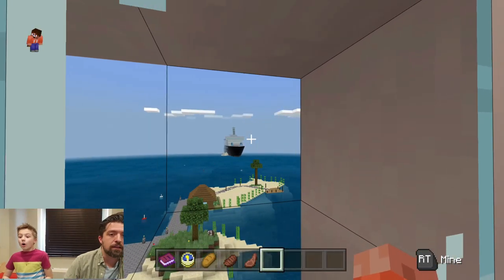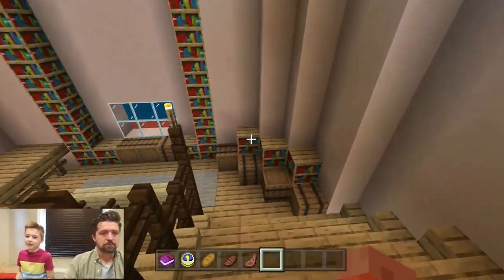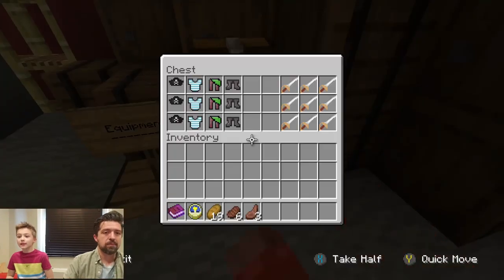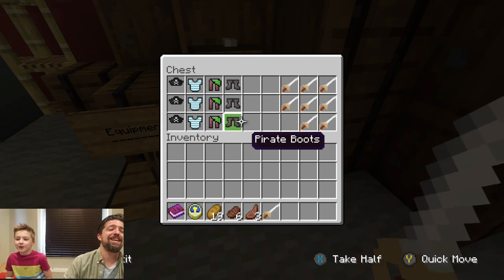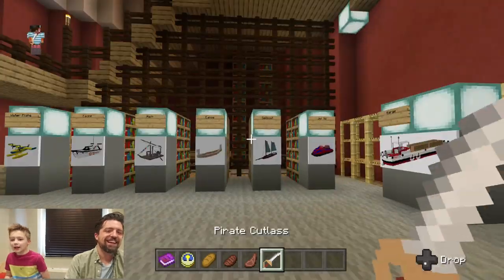We gotta get to the bottom of this thing. Yeah, that's a cruise ship back there. Oh, that is a cruise ship! Whoa, we're going to take a boat to that cruise ship. I want to see every little tiny itsy bitsy second of it. We're at the bottom. Pirate! Yes — pirate hat. What's a boat map without a pirate costume? And now I am a pirate.